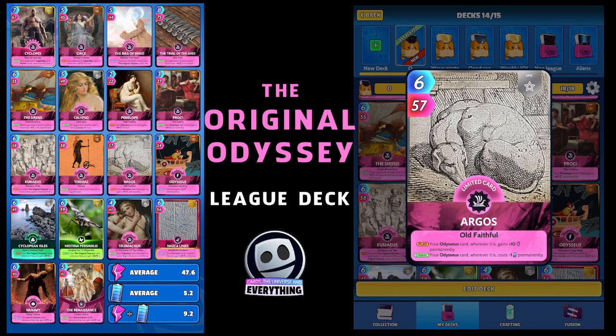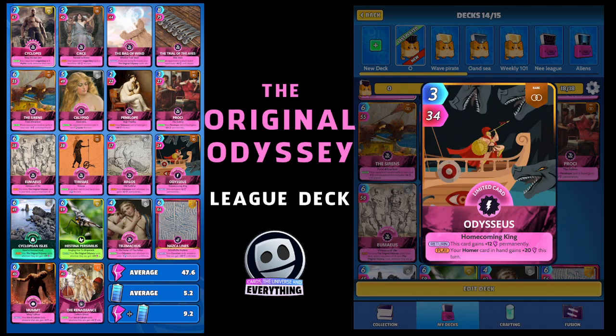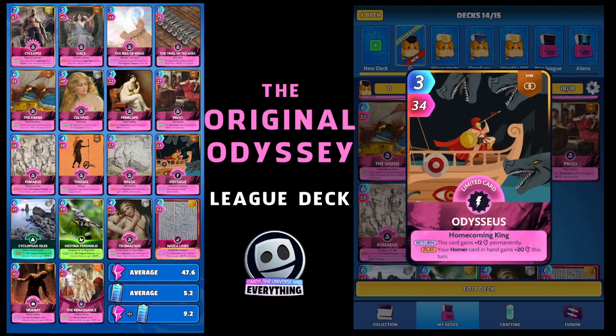That card we've been talking about is Odysseus — that's the next one. It is a rare limited card, three for 34. On the return, this card gains plus 12 permanently, and on the play, your Homer card in hand gains plus 20 this turn. Well, we don't have Homer, but on the return this card is going to get 12 permanently, and it fits in nicely with this deck.